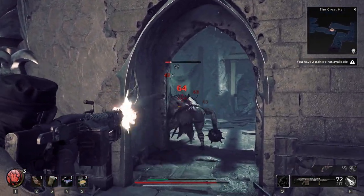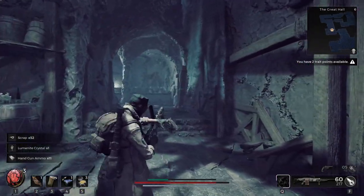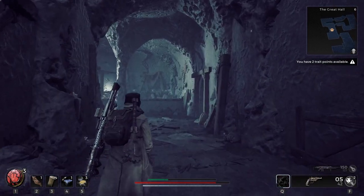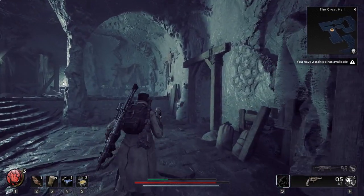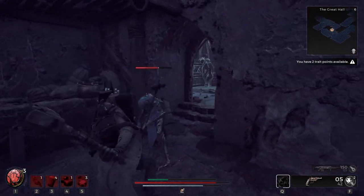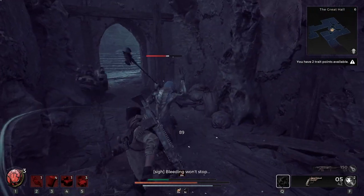I bet you didn't know he had a weak spot on his back. That guy's an interesting case, because the way he is makes you think you can't get into melee range without getting murdered. But that's actually the trick — if you get into melee range, roll past him, then you can just shoot him in the back.